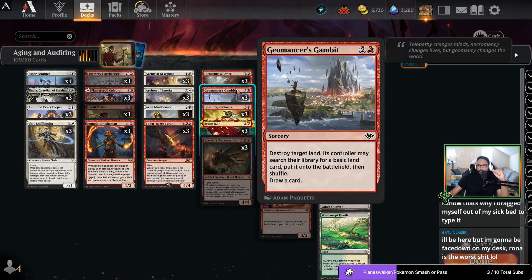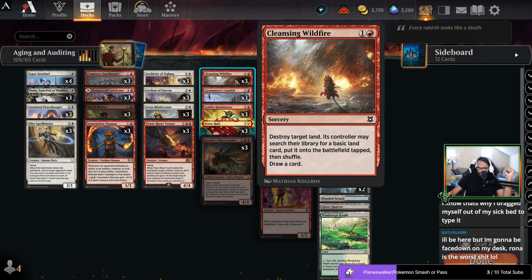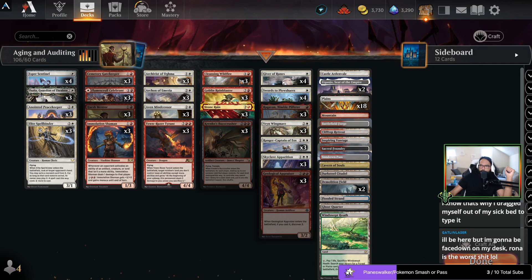Geomancer's Gambit is like Cleansing Wildfire except it costs one more mana. Wait, is that all? Oh, it literally is — I thought it had something else. It is the same card! Get fucked, get actually demolished, get out.